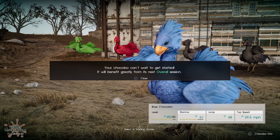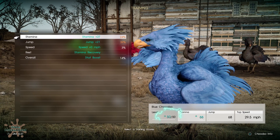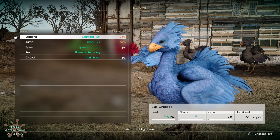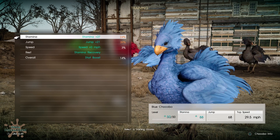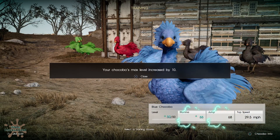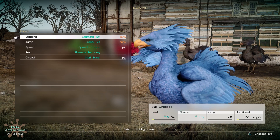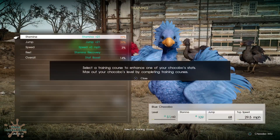It says my chocobo can't wait to get started and will benefit greatly from the next overall session. But as you can see, we're on level 50 of 50, so I absolutely need to do stamina to raise it up. One trick: on this particular 10th-of-10 level — so 50, 60, 70, that kind of thing — your bird cannot injure. So I'm going to go ahead and do this plus 27 stamina. I successfully met all of the requirements, so my bird will increase by 10 levels. If you want to be super cautious, you can back out of the menu at this point, go back in, and that progress will have been saved.